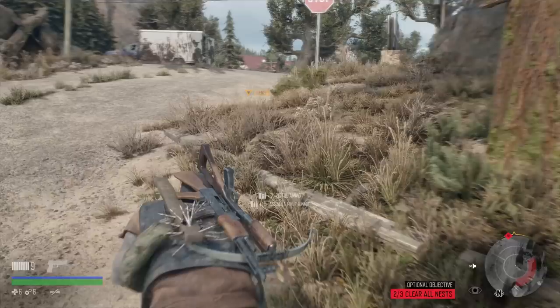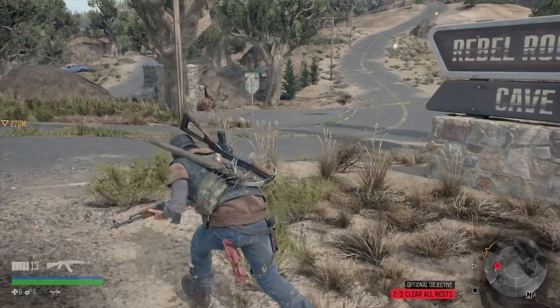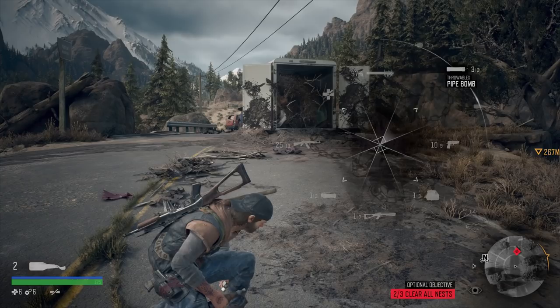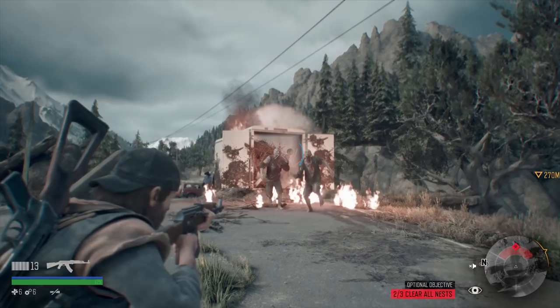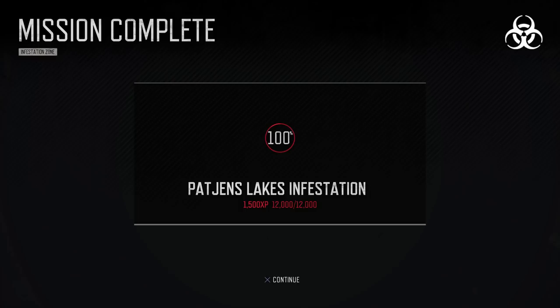We got pistol ammo and assault rifle ammo. Guess we can use the assault rifle here. Let's go ahead and burn this out. Got it. Let me go ahead and make another one. I can't believe that missed. And the Patchens Lakes infestation is... finished. Completed. Rooted out. Whatever. 1500 experience and that'll give us a level up.